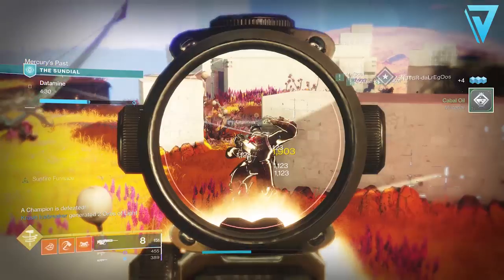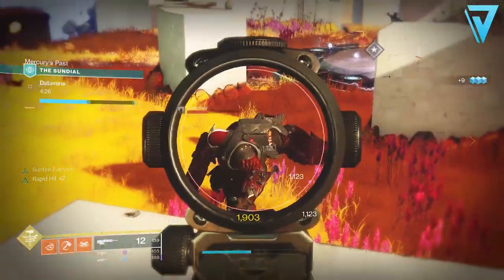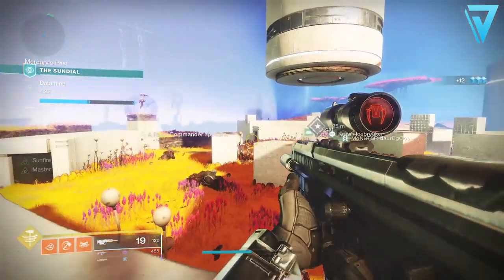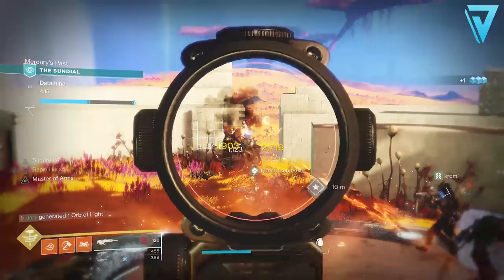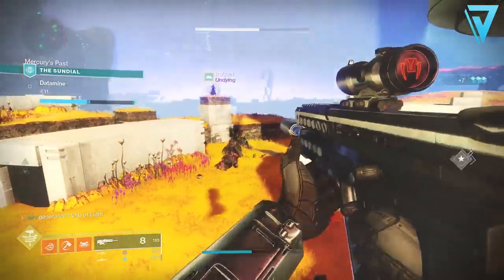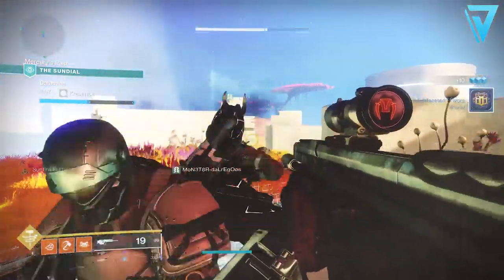To farm these weapons out, we're going to jump into the Sundial activity, which you can find on the north side of Mercury on the director. The two ingredients we're looking for are Cabal Oil and Multi-Faceted Flavors. Cabal Oil is easy to come by because the Sundial is pretty much 90% Cabal, and Multi-Faceted Flavors come from multi-kills. Because it's a six-player activity, it's a very easy one to gather in all in all.